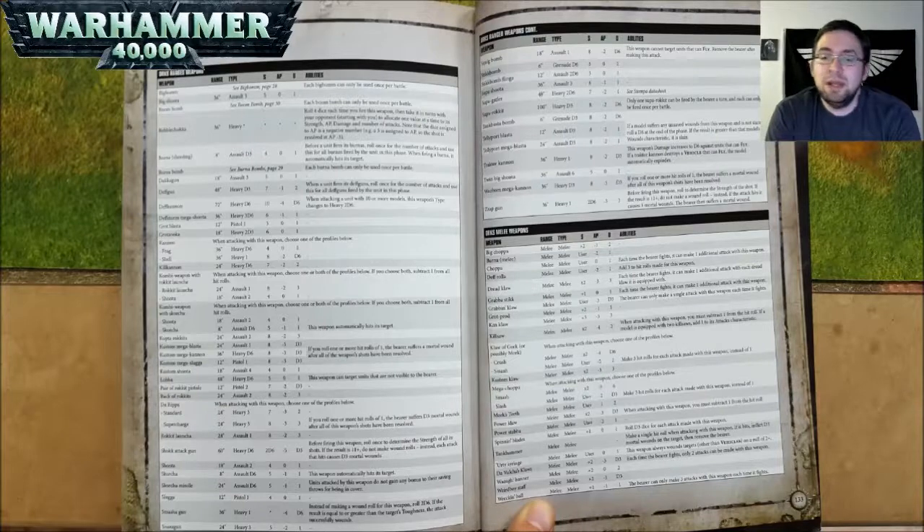A Custom Mega Shoota is 18 inch range, Assault 4, Strength 4, AP nothing, and 1 damage. A Lava is 48 inch range, Heavy D6, Strength 5, AP nothing, and 1 damage — it can target units that are not visible to the bearer. A Pair of Rokkit Pistols are 12 inch range, Pistol 2, Strength 7, AP negative 2, and D3 damage.